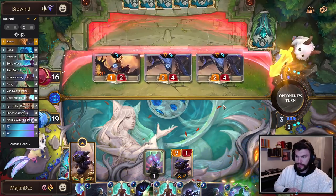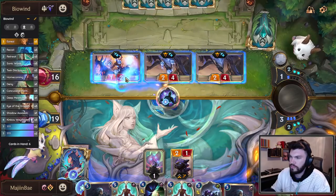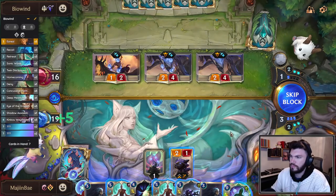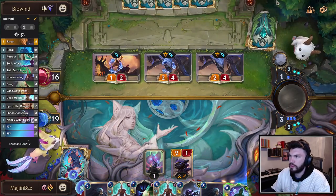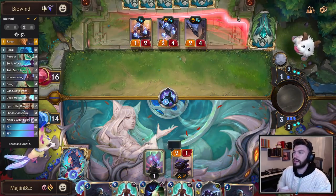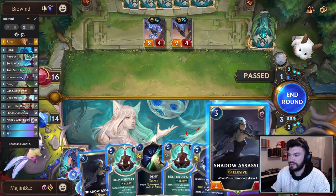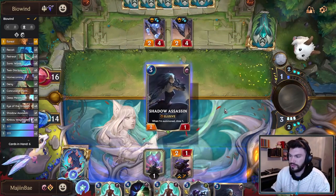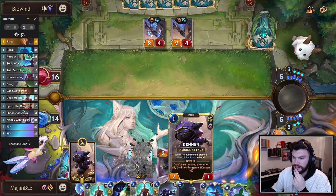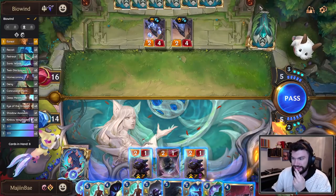It's Kennen number three. I'll go ahead and take this. I'm preventing one damage by shooting that guy, but if our opponent takes that opportunity to cast a spell, then I'm taking more damage. It just doesn't seem worth it. Let's play Shadow Assassin. That's a nice card. We get another Kennen — that's Kennen number four. I could go ahead and Kinkoo — I have one Kennen left in the deck.